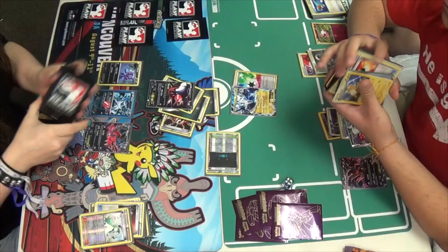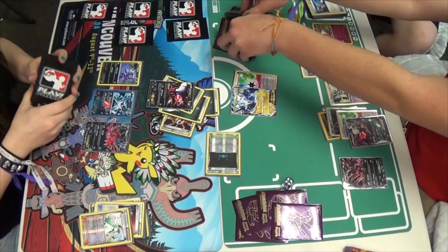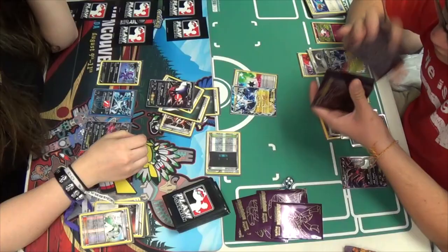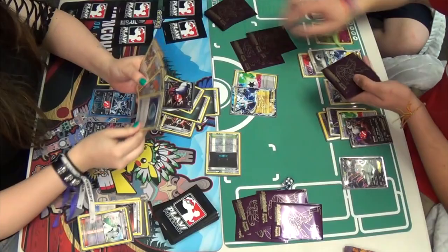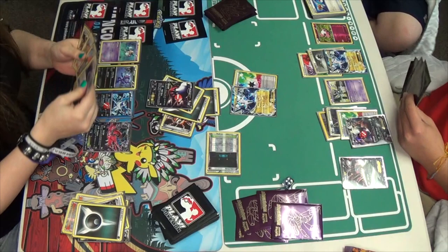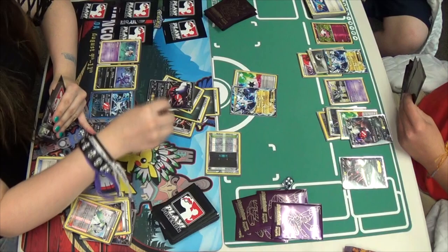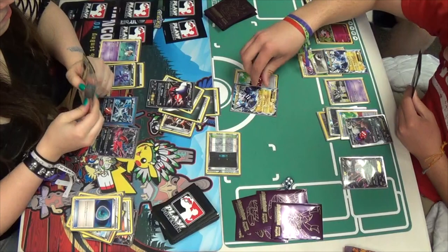Mindy is going to play an N here that she topdecked. It looks like Miguel will be drawing four and Mindy will be drawing five. I think Mindy really wants an Enhanced Hammer and maybe start getting some Energy on that Eevee-tal EX on her bench. She draws five and got a Mr. Mime — she plays Mr. Mime. She actually might want to play it down with all that Energy on Miguel's Darkrai, and she does. Then Dark Patches on a Sableye correction. She doesn't have to worry too much about Eevee-tal with the Shadow Circle in play, but she's going to Night Spear — doing 110 to the active Thundurus and putting 30 on Spritzee.